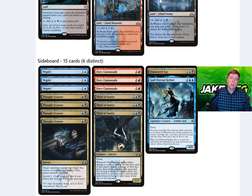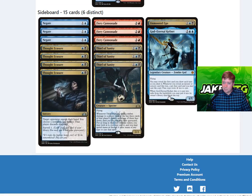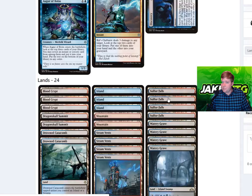Now for the sideboard, which attacks different decks in different areas. We have Negates against control, as well as Thought Erasure. Thief of Sanity also hits control and God-Eternal Kefnet. Against aggro matchups we bring in Fiery Cannonade. We can also bring in Thief of Sanity there. Against midrange, we can bring in Thought Erasure and Thief of Sanity. That's a breakdown of the deck — just a quick video overview.